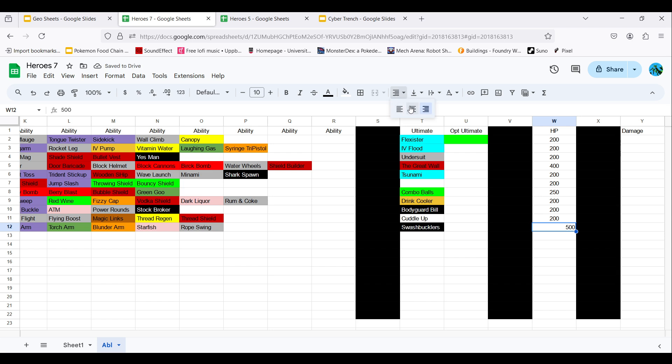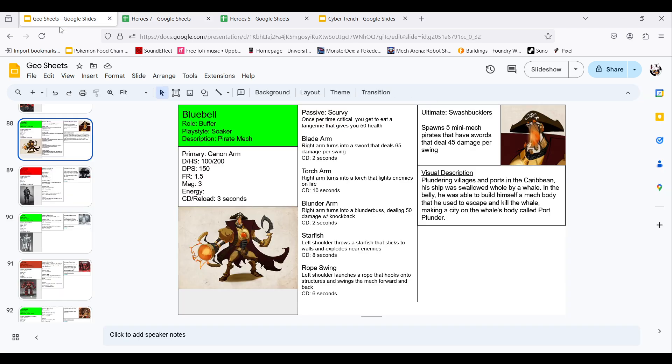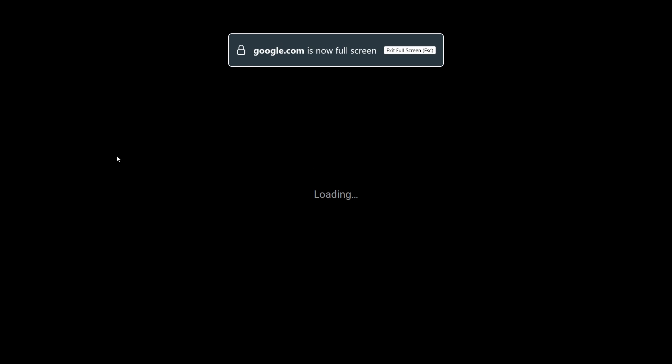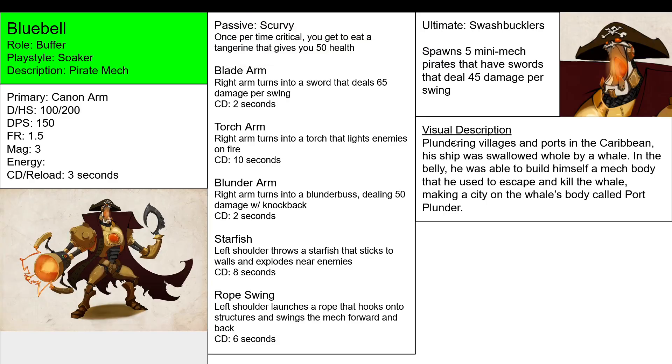Now let's go back to these slides and go over the story. So Bluebell's story: plundering villages in the ports of the Caribbean, his ship was swallowed whole by a whale. In the belly, he was able to build himself a mech body that he used to escape and kill the whale, making a city on the whale's body called Port Plunder.